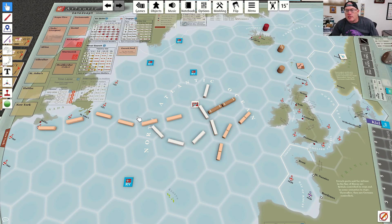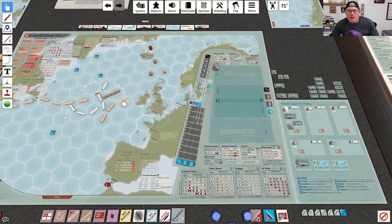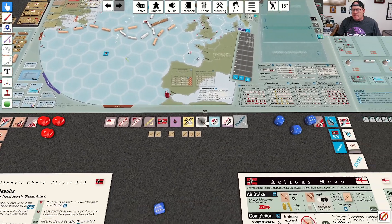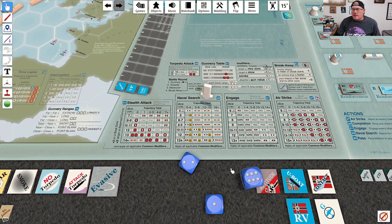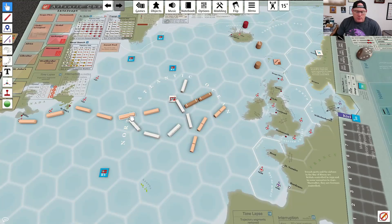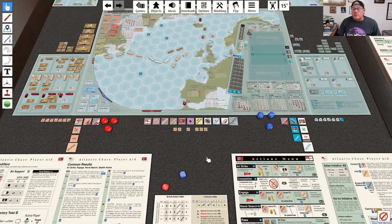I'm going to do a naval search. We're on the 12 column because I have six segments and they have six segments. I didn't want to go after this convoy because one of the more likely results was a shadow result, and since he's already at three segments that would turn into an evasive maneuvers marker. On the 10-to-15 column we get a four — an early or late result — so we eliminate two segments and time lapse. The good thing about this time lapse is it gets rid of the contact marker, which was my major aim for this turn.